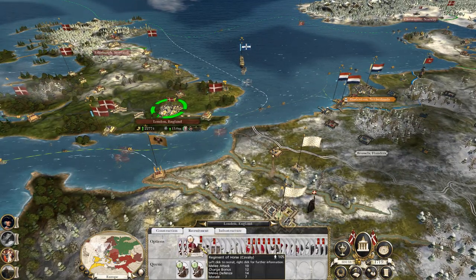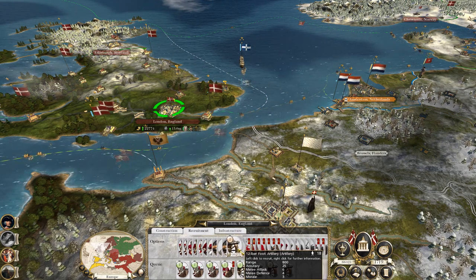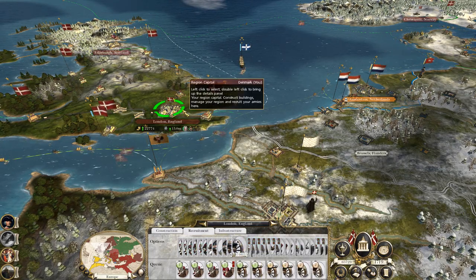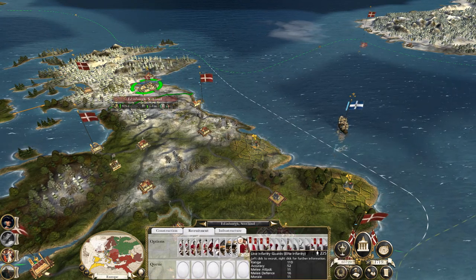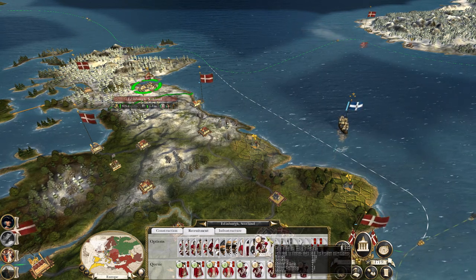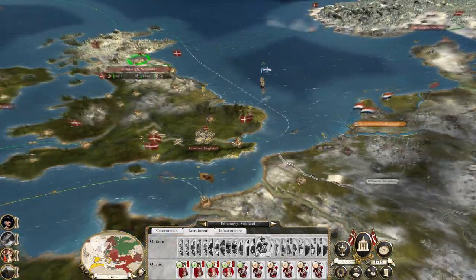Let's get a General's Bodyguard, two heavy cavalry and a regiment of horse. Let's build two howitzers. Then at Edinburgh you can recruit their infantry force - two infantry guards, two grenadiers. Let's recruit the line infantry. There'll be two halves of the army which I'll combine.